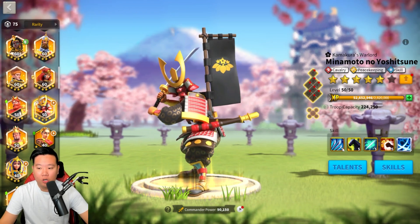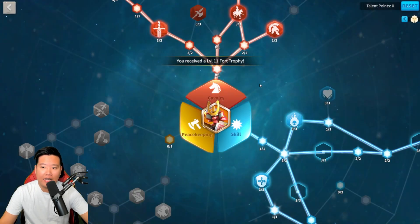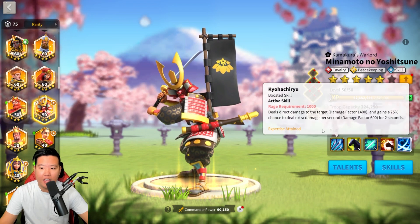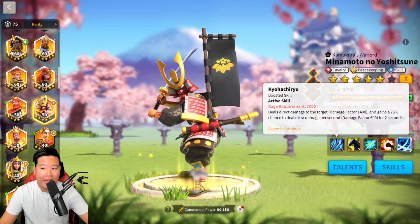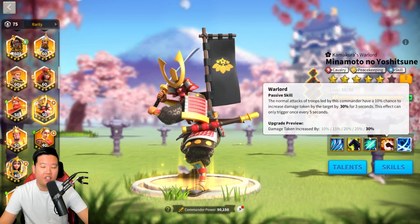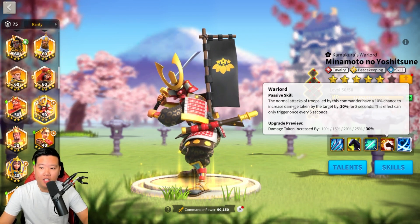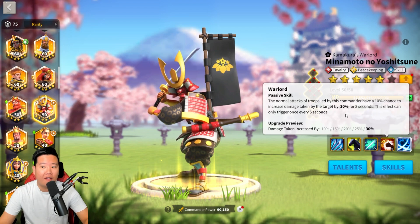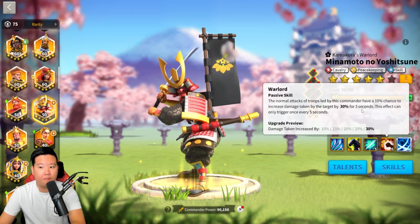Now let's talk about the pros of Minamoto. He is a really good hero with high skill damage, high mobility, and a great talent path — work towards the skills path and the cavalry path. What's nice about Minamoto is his burning damage: he has a 75% chance to deal extra damage per second, dealing 600 damage factor for two seconds. He also has a damage-taken increase mechanic — his normal attack troops have a 10% chance to increase damage taken by the target by 30%.